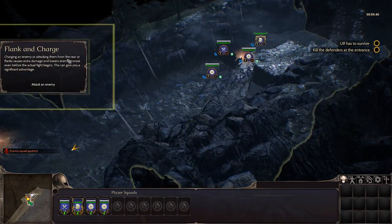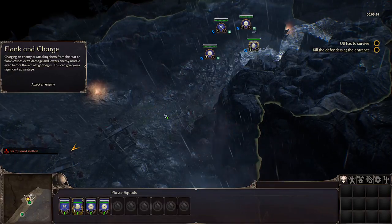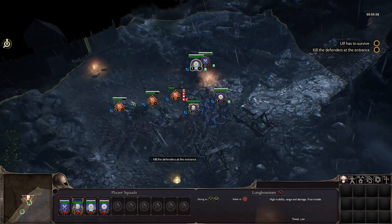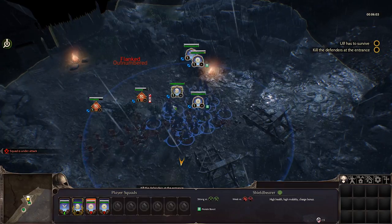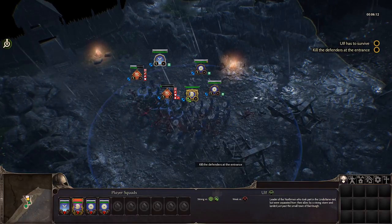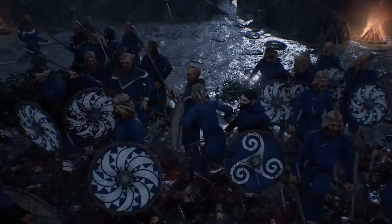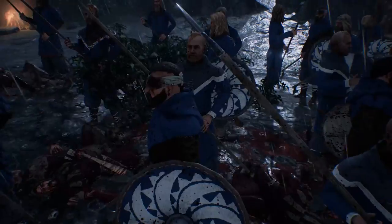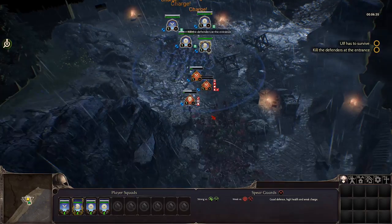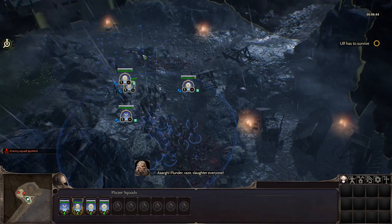The game explains flank and charge: attacking an enemy from the rear or flanks causes extra damage and lowers enemy morale, even before the actual fight begins, giving you a significant advantage. I think they're just a little bit screwed. I assume this is all basically a tutorial. We can zoom in quite far — all the way down to ground level — which makes the interface disappear.